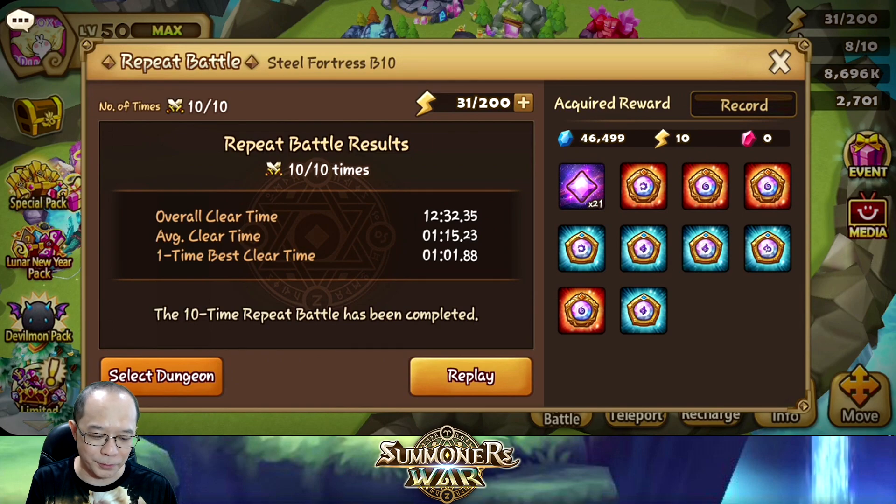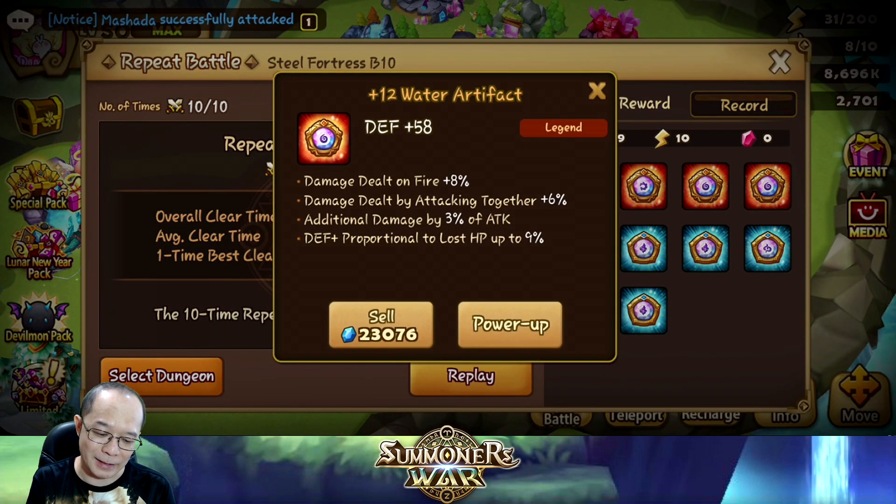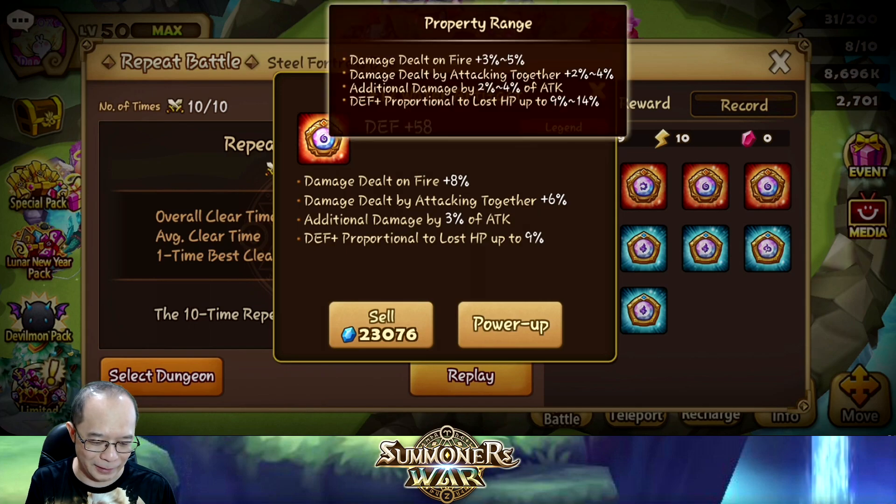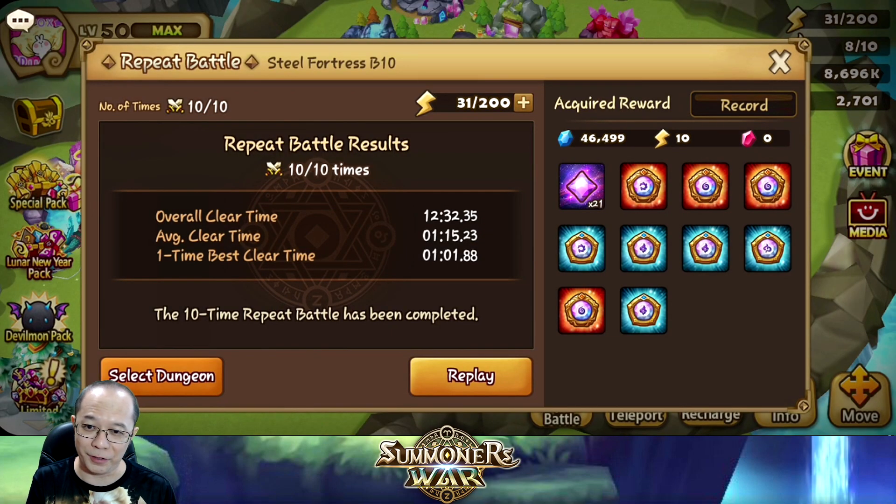The second one is also a blue-blue rune but it looks kind of nice because it's a water artifact which I can use for Tricaru — Ikaru 2A. It has a defense main stat which is good, damage dealt on fire plus 8% which is also good because I use Tricaru in Dragons B10 and Necropolis too. The damage dealt by attacking together is plus 6% which is kind of fine, and then it has additional damage by 3% of attack — could have been better if it were 3% of defense. Defense proportional to lost HP up to 9% is a low starting roll, but the other stats are in the middle range and I'm quite happy with it.